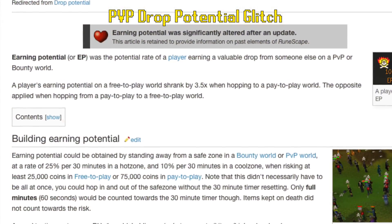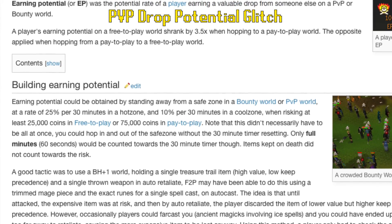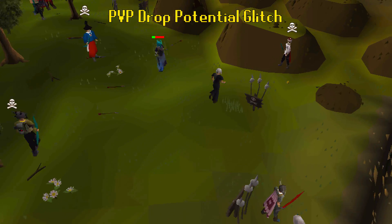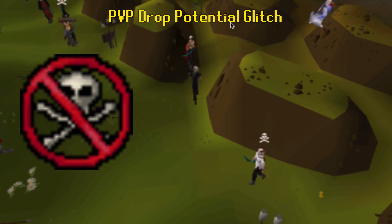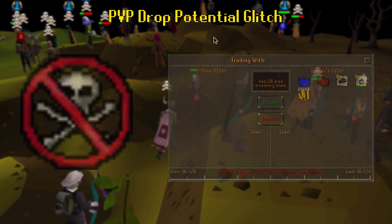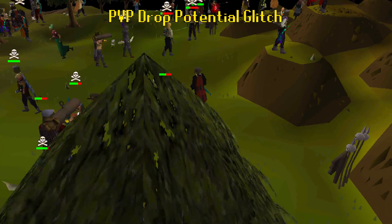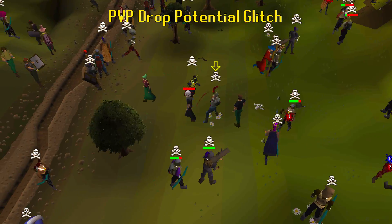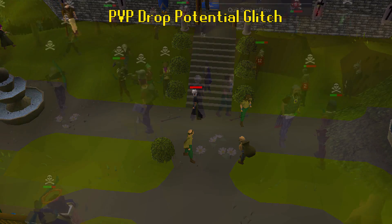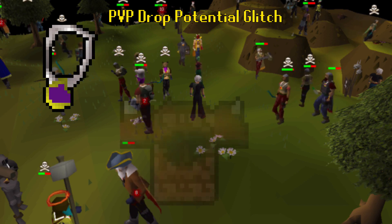Back then, there was something called the Drop Potential System. Basically, it was Jagex's way of making sure players got fair drops from PKing, while also trying to prevent real-world trading. This was back when the wilderness was safe and there was a trade limit. Anyway, if you ran into the wilderness and died, tricked the game into thinking you lost items of high value, and repeated, then the system would think: since this player has lost a lot of items lately, we should give them more valuable drops to make up for this. So once you died enough times, you'd hop back to a members world, go PKing, and immediately start getting very valuable drops.